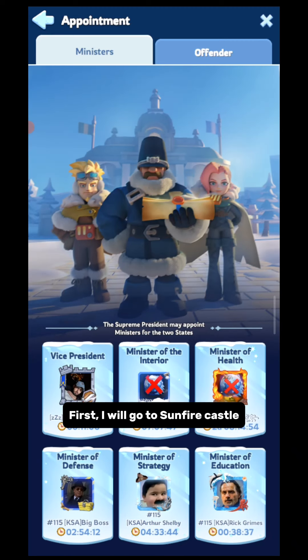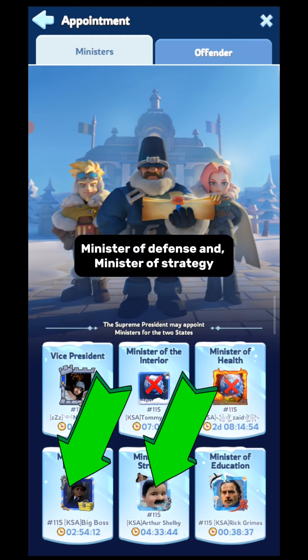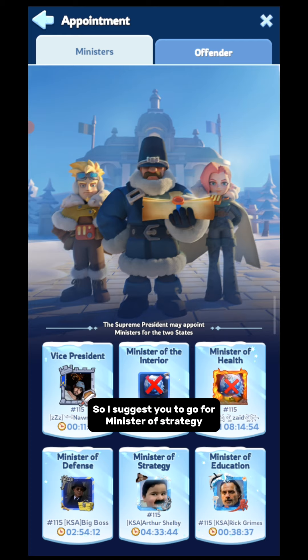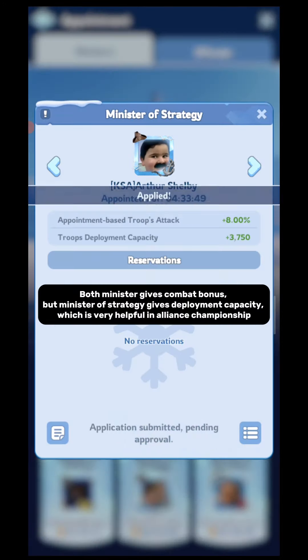First, I will go to Sunfire Castle. Here we have two ministers which can make us powerful with some bonus: Minister of Defense and Minister of Strategy. Both ministers can give you a bonus which can make you powerful for Alliance Championship. But the problem is you cannot be two ministers at the same time. So I suggest you go for Minister of Strategy, because it gives diploma capacity which is very helpful in Alliance Championship.